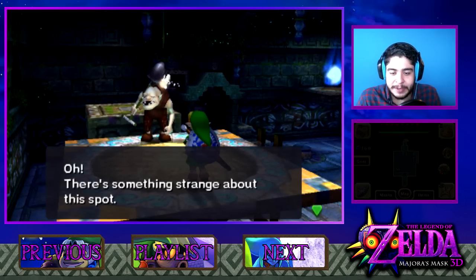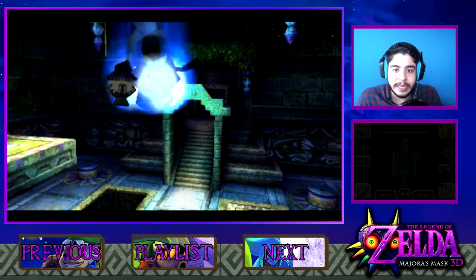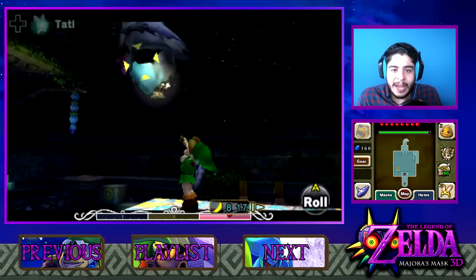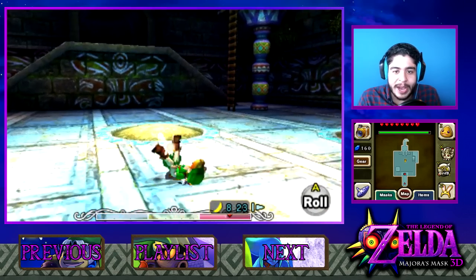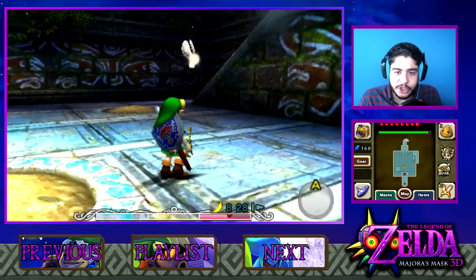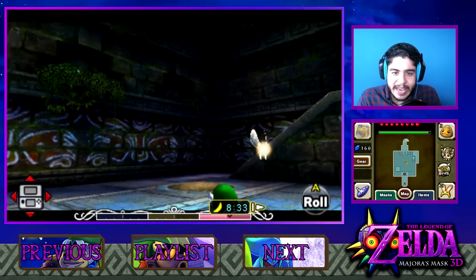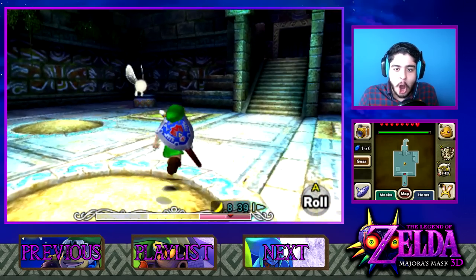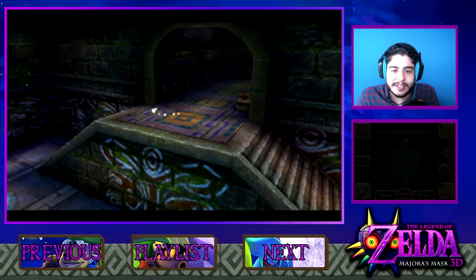Come on, dig me up the final little flame. There's something strange about this spot — I'm feeling it. Yes, there it is! With that, the three flames have come together and a Poe has appeared — he is ready for his life, like the leader of ghosts. So now we actually have to take down this Poe. Just shoot him with the arrows until he appears again — that's pretty much the cycle. Just shield it and Z-target it and this is cake. That's three hits — probably four or five since it's the bow. Fifth time's the charm! With that, we've gotten ourselves a little chest.